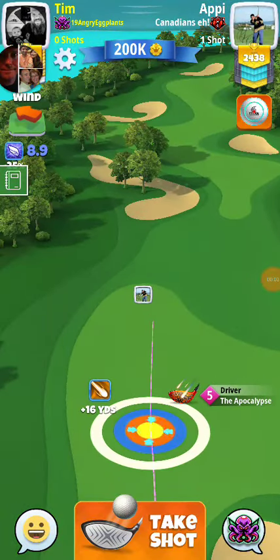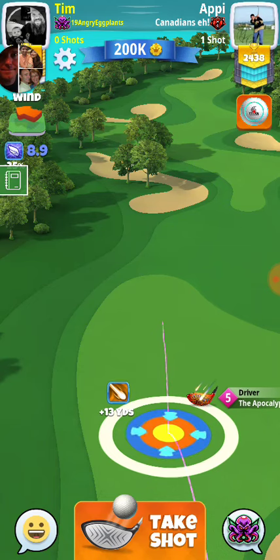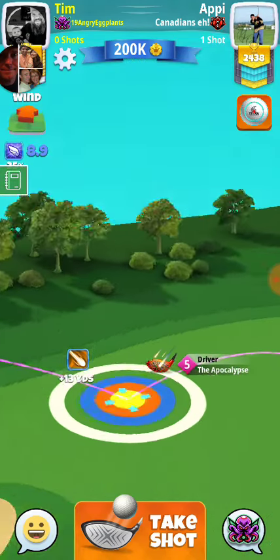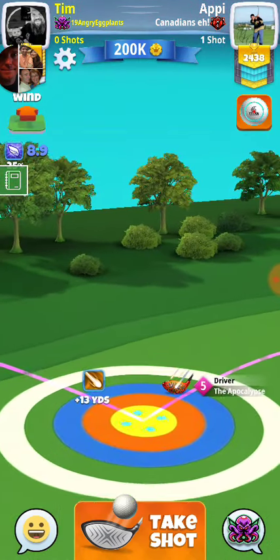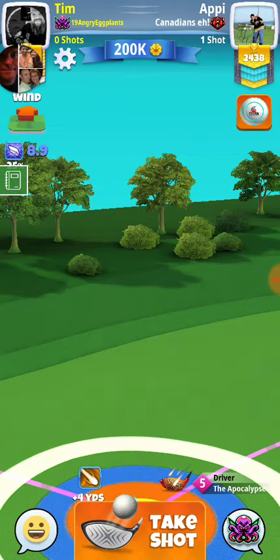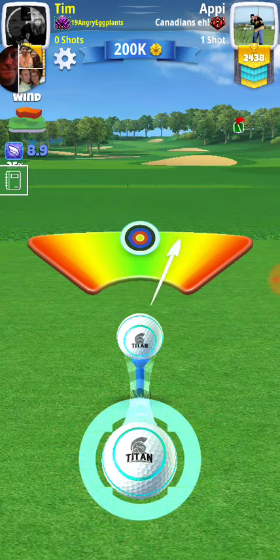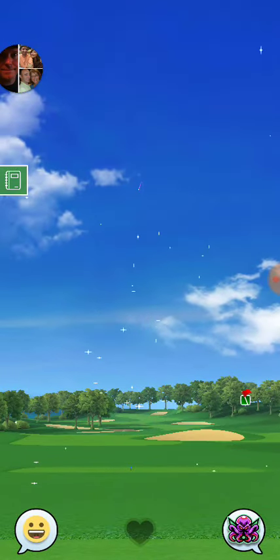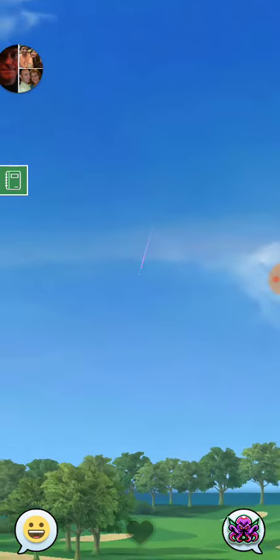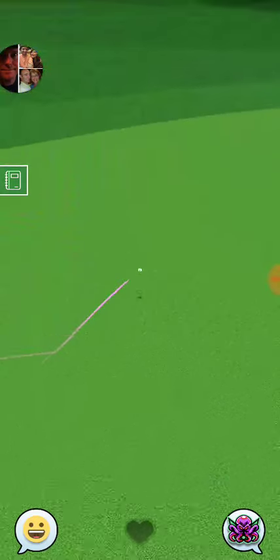Alright guys, we got hole 5 here in expert. Basically we are just going to get the ball up here — we're not going to go for it. I'm not sure you can make it to the second fairway. So no topspin, just regular adjustment. We're just going to get up there as far as possible yet not be overly risky and go in the rough; it's going to be real tough.